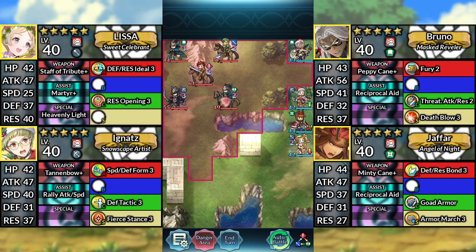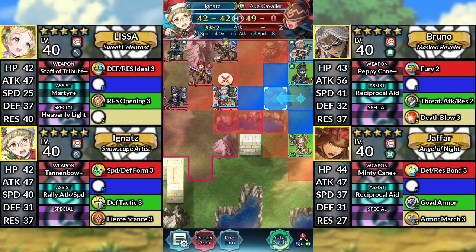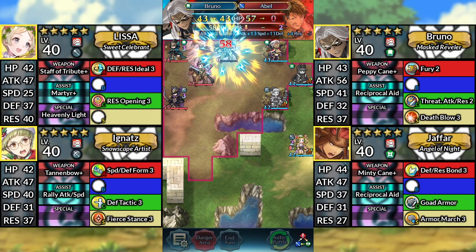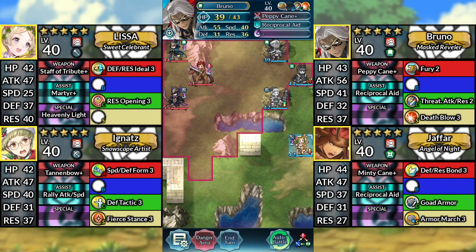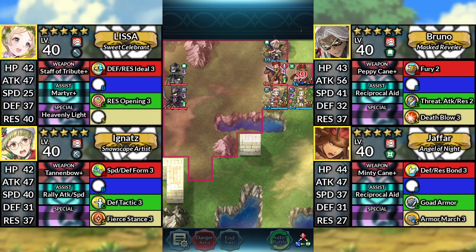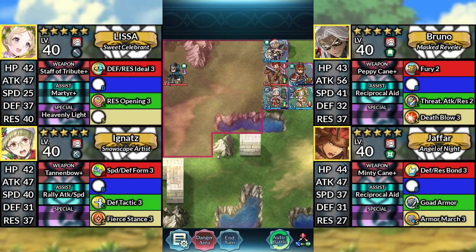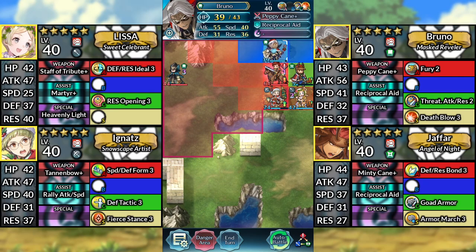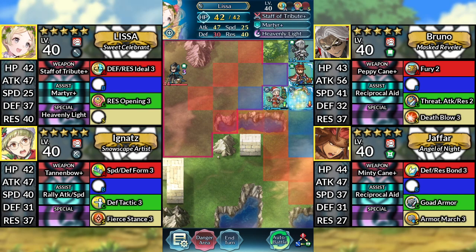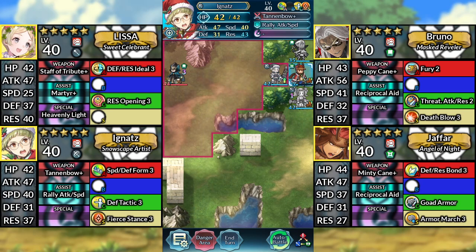For turn 4, move Jafar up. Move Ignaut to the left and attack the Axe Cavalier. Move Bruno 1 space to the left and attack Abel. Then move Lyssa up. For turn 5, move Bruno to the right and attack Cain. Use Lyssa and heal Ignaut. And finally, move Ignaut up. Then end your turn.